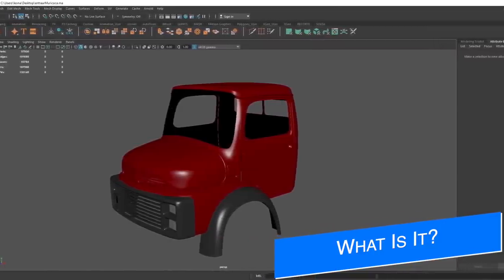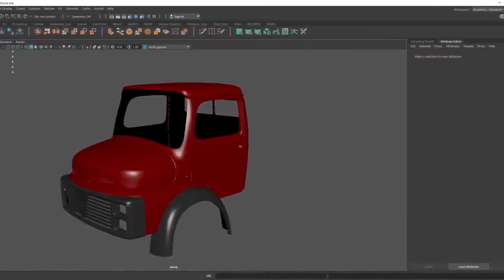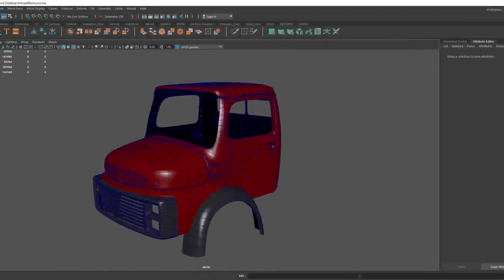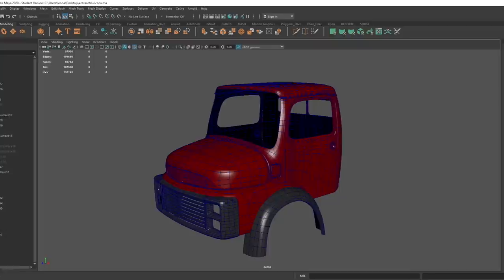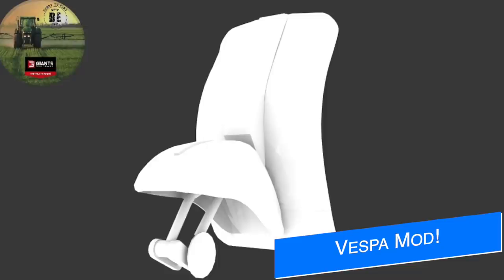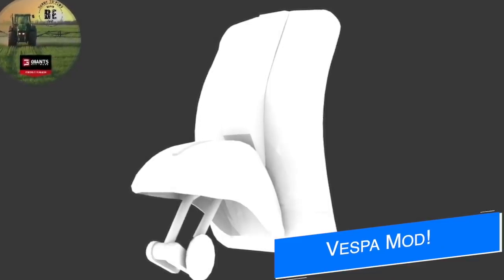Hulsefs is back with us today with a teaser and nothing more. What do you think is being teased here? Obviously some sort of vehicle, possibly a smaller truck or something like that, but I have no idea what it could be — drop your ideas below. Check out Hulsefs via the link below.